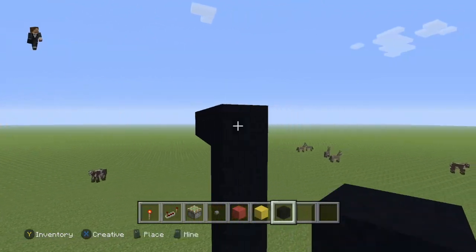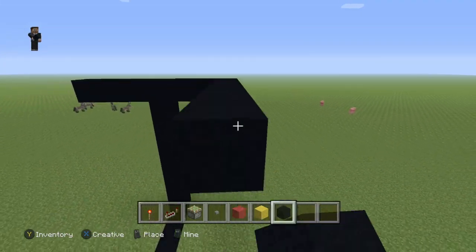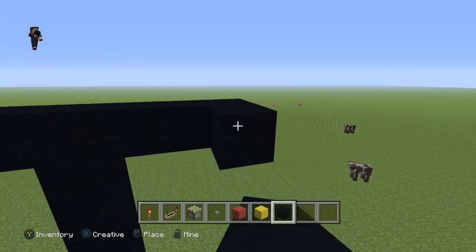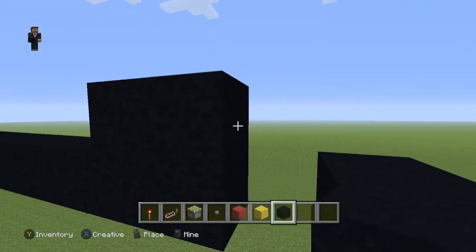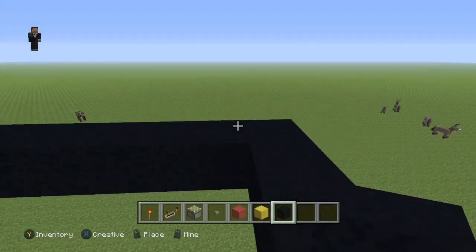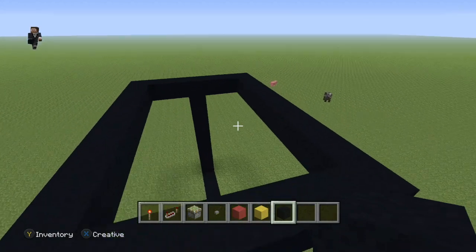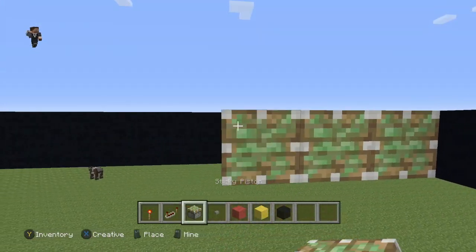And on this side as well. Then you're going to build in blocks — black concrete inside here. And also, once you see it like this, you're going to build sticky pistons in here.